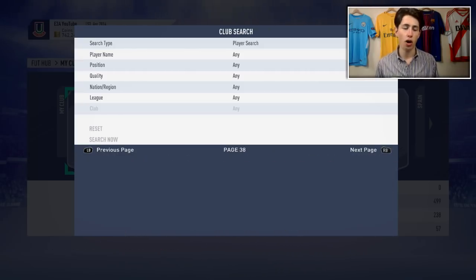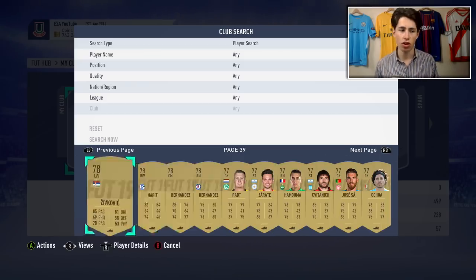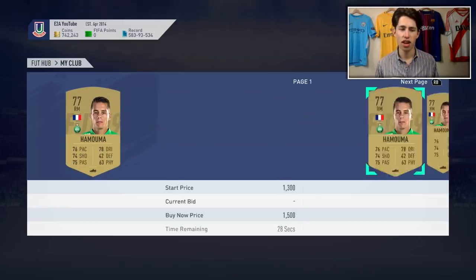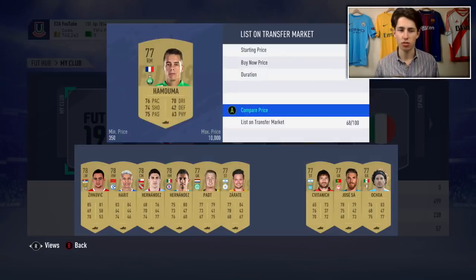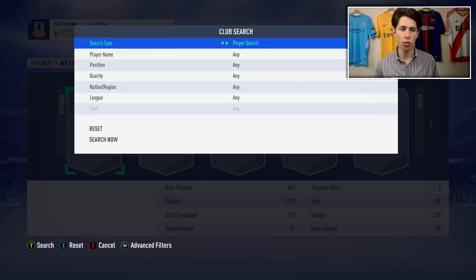If you guys aren't doing the league SBC farming method - if you just don't have the time or aren't really committed to it - then just sell all the random cards you have. You'll be able to get a good couple of thousand coins for a lot of them that you wouldn't really have otherwise. As well as players, you also want to look at consumables.